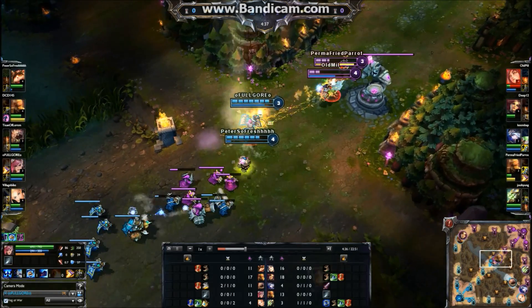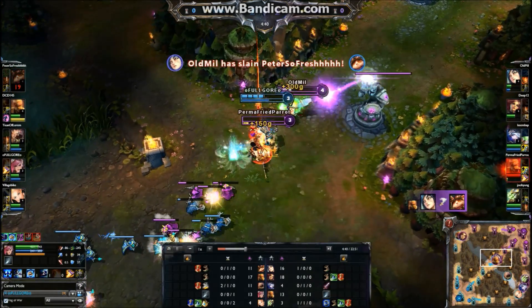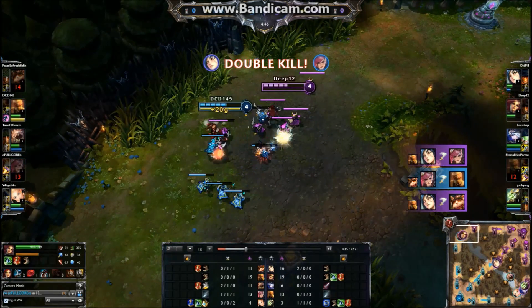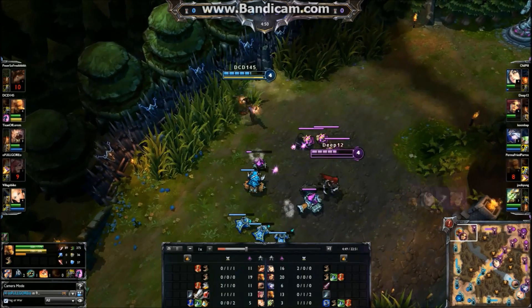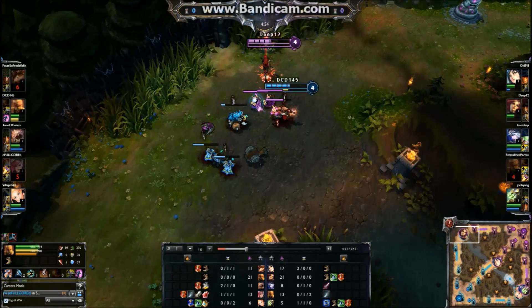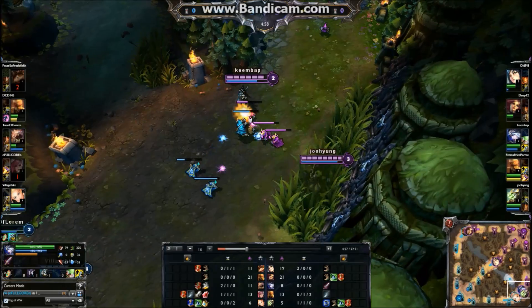Right here this is terrible. We should be out of here. Timo gets freaking charmed and I get greedy, go for Lee Sin and we gave Aria a double kill. So that was just terrible. However, it was a 2-for-1 exchange so it wasn't like a complete double kill.